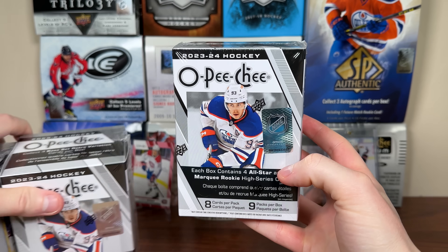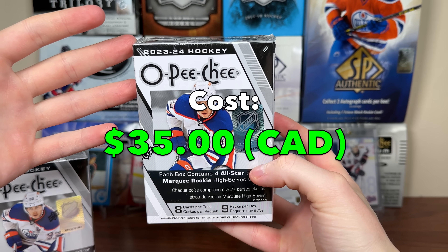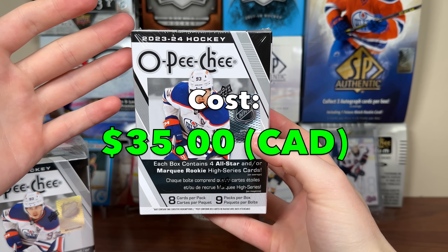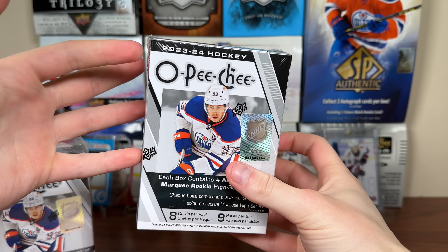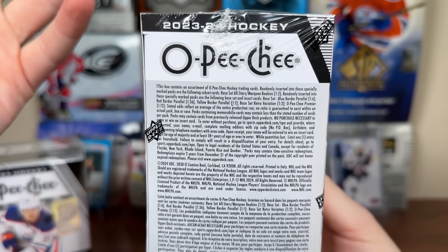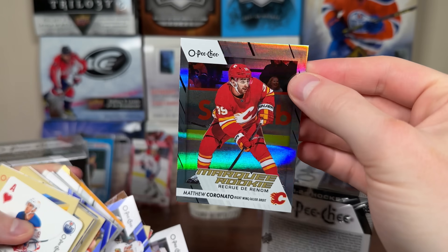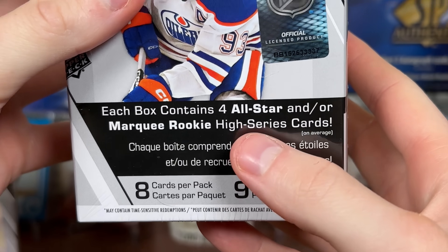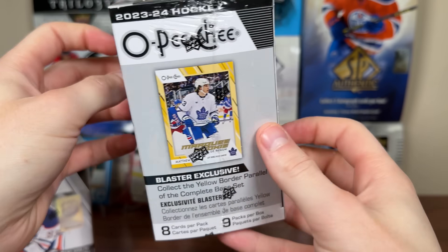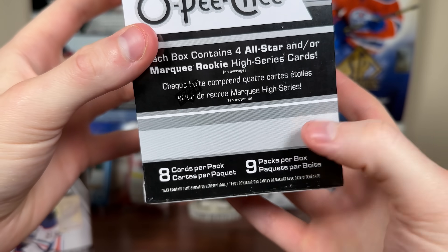Alright, OPG retail, we got 3 blasters here. Check out the configuration before we get into it. These blasters cost, I believe they're like 30 to 35 dollars, whereas OPG typically these are like 20 to 25 bucks Canadian, so retail is up a bit. OPG retail is just a dumbed down version of hobby — you cannot get the numbered card, you cannot get the patches, you cannot get platinum previews. But the box says we should be getting 4 high series cards, cards 501 to 600, they're 1 in 2 packs, so we have a chance at 5 because we get 9 packs.